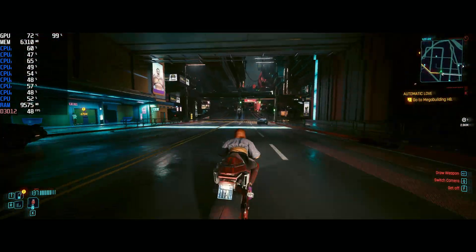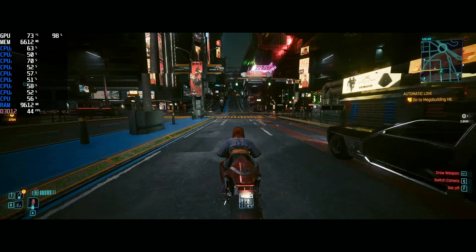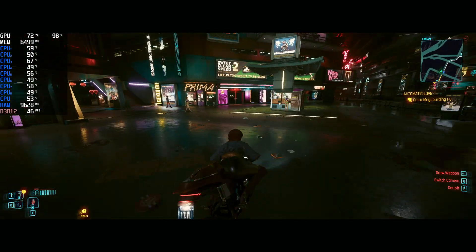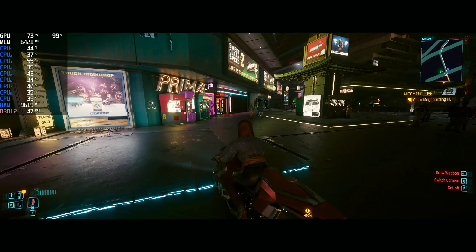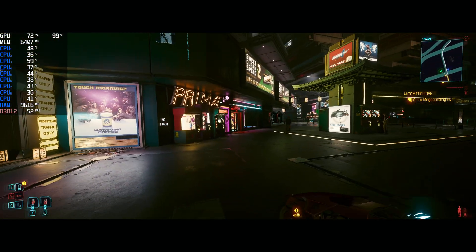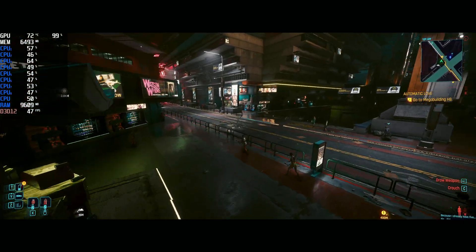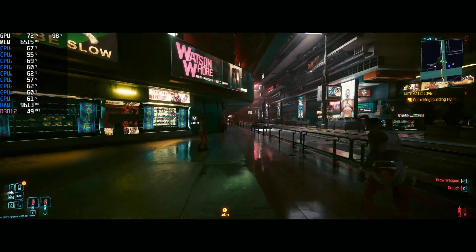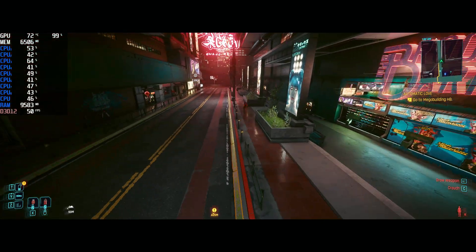You will see frame rate drop when you're driving through the city at high speed — it's just drawing all of that stuff and it does what it does. Once you get off the bike, you will see it does definitely run at varying amounts of higher frame rate.